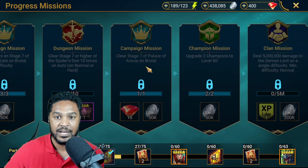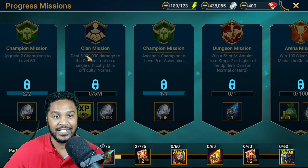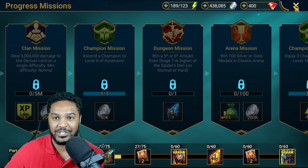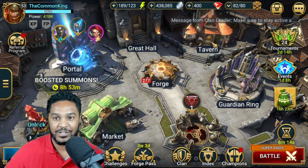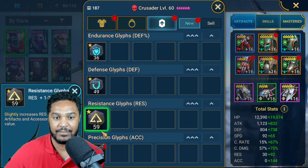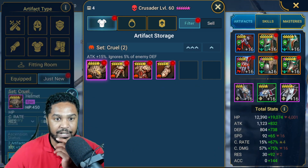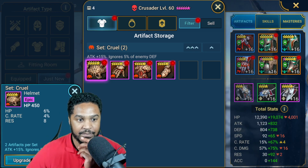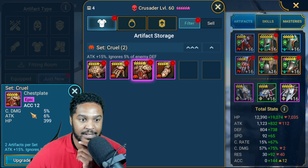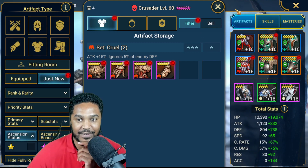We're going to try to do that on Spider's Den, get these two pre-done missions that are already complete, and then focus on the clan boss getting 5 million damage. Let's start off with what we got for cruel gear. Five-star cruel gear: crit rate, resistance, HP — meh. Attack percent with speed — meh. Accuracy with attack crit damage, no speed — meh. Pretty crappy cruel gear but it's five star.